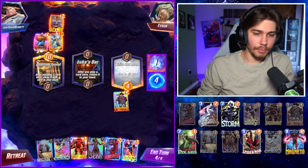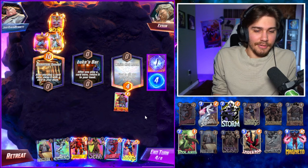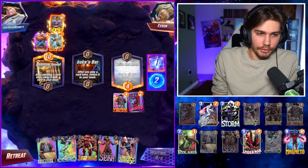Not too bad. Do we force him to play somewhere? No, because then we can't Professor X. This deck doesn't actually work great with Jean Grey unless I had a Wasp — again, I need a Wasp. We're gonna do this for now, try to secure Luke's Bar.